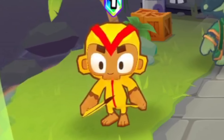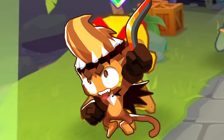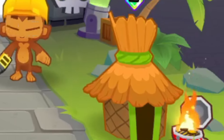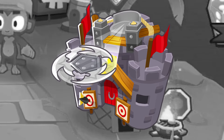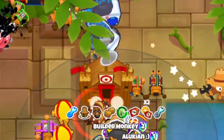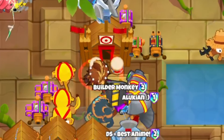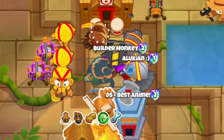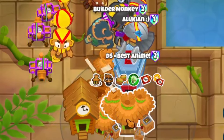In today's video, we are going to be god-boosting the Mod Domination, which is the bomb path fifth upgrade for the Boomerang. We're going to combine it with the x5 Ultra Boost for the Engineer, and finally we're going to be using the Home Defense on the Village. Don't forget the Pirate as a tease. We're going to do this inside of the ranked game, which I have not done before.